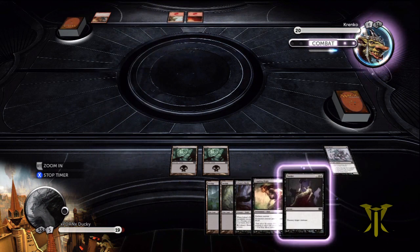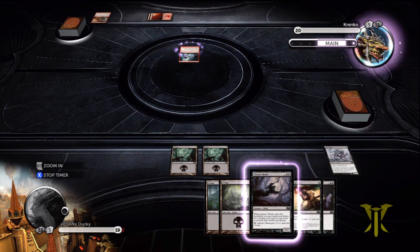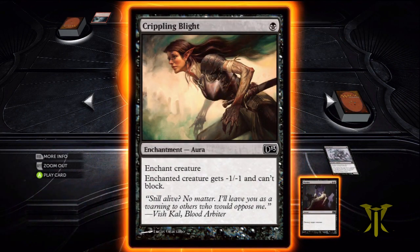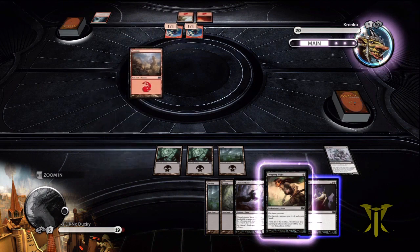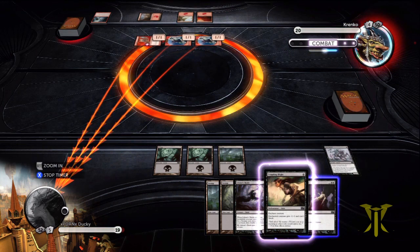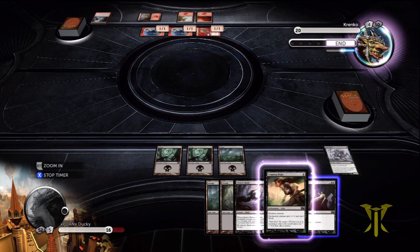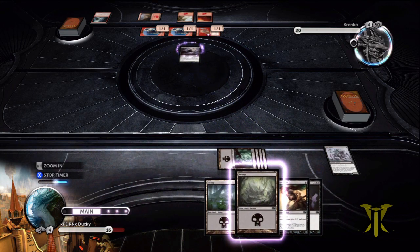Trade our one-drops. So we'll save our Murder for his big creatures. Krenko's Command — he gets two Goblins, which is also an M13 card. We'll just have a land and pass. We'll save our removal in case we need it later. We'll play our Shade next turn, because the Shade alone can win the race once he has removal. It's a 1-1 with haste, so he's going to hit us for three. Of course, I don't know that we'll actually win a race because Goblins can be pretty fast with all these 1-1s on the board. Our Shade's only a 1-1, unfortunately, but we're going to go ahead and play it. Get another Swamp, thin out our deck a little bit.